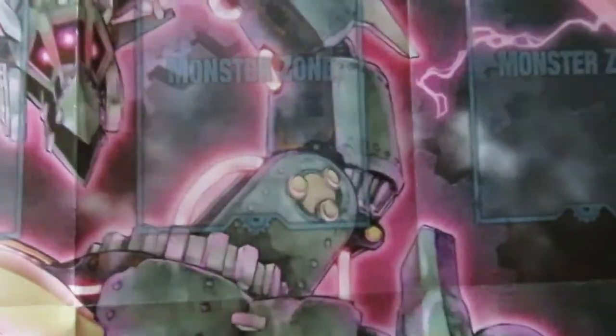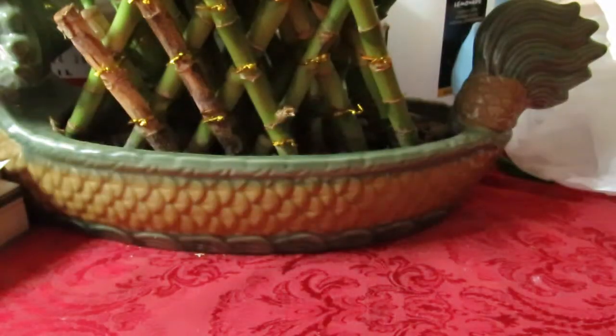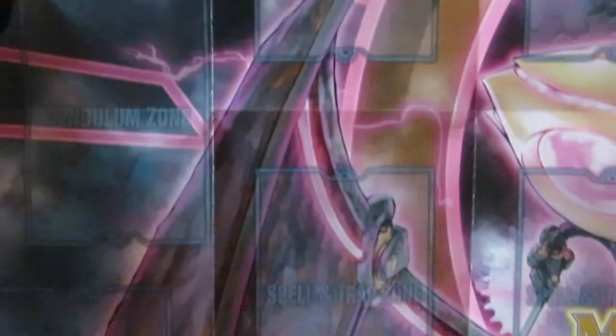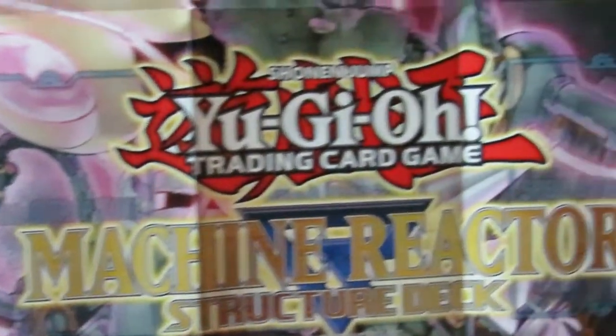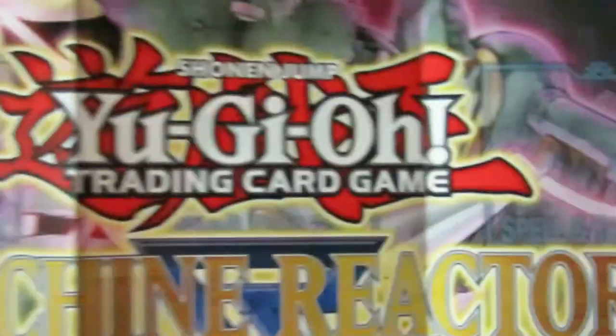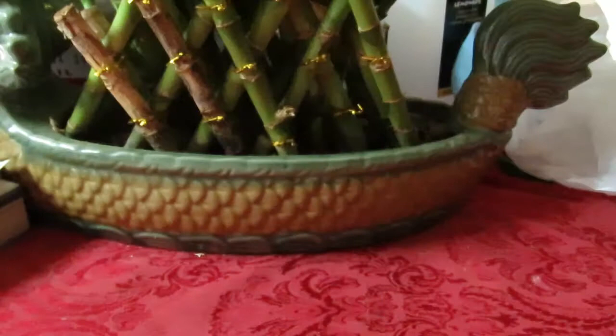Let me open up the play mat for you guys. Look at that — pretty sweet, and this is only one side. Pendulum zones — you're going to be so nerfed soon. This is one of the last times we'll see this layout, because when link summoning comes in, the corner spell and trap zones will double as pendulum zones.